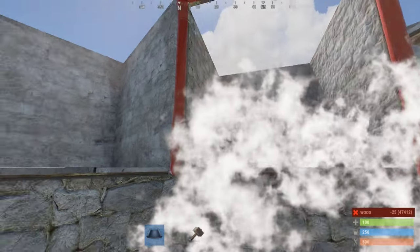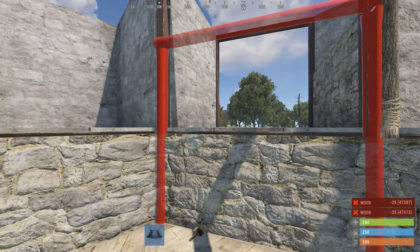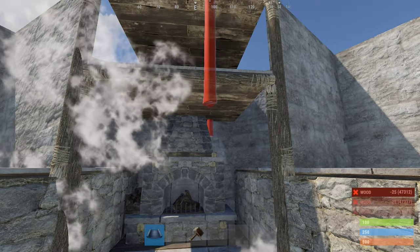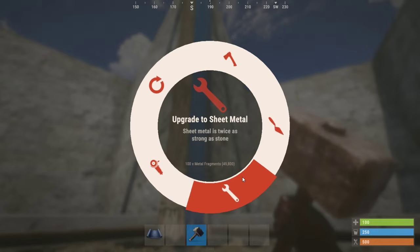Place wall frames in each of the cubicles, and place a wall frame in front of the fireplace as well. Then upgrade all the wall frames to metal.